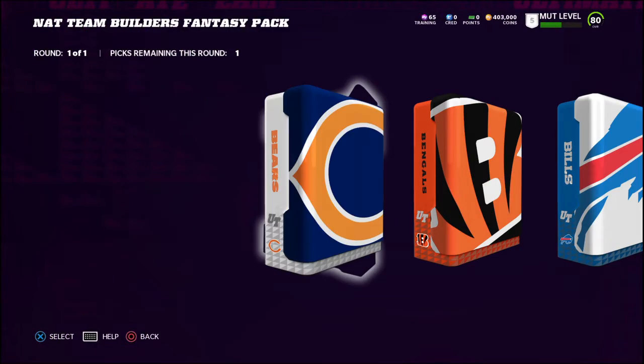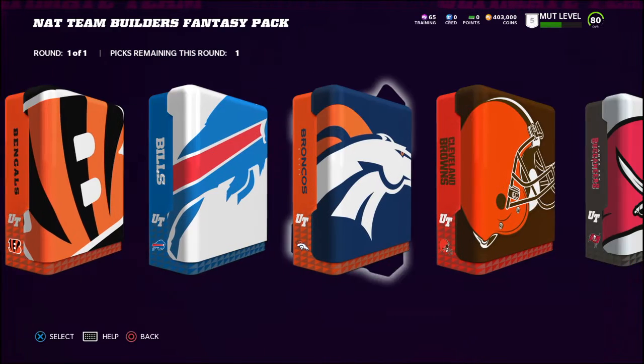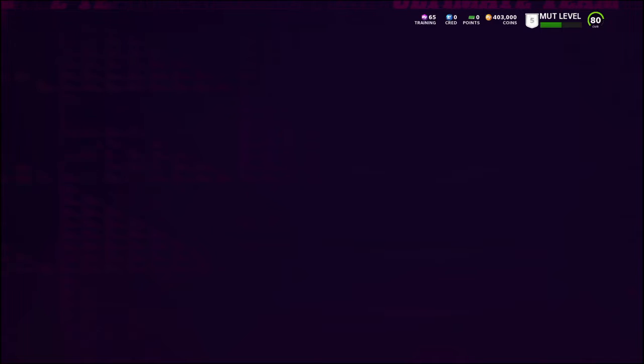We also get the NAT Team Builders fantasy pack. I'm actually going to save this one because I don't know exactly what I want from it yet.